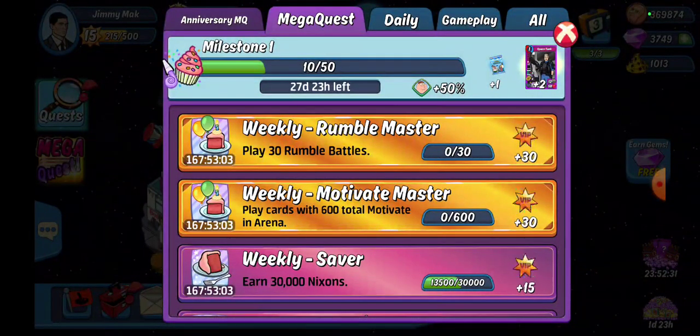The weekly Rumble Master — since Rumble is starting later this week, play 30 rumble battles. That's all 10 hits in all three of your first three matches. Join a guild, get into one, get that rolling — you get some rewards and it's fun.